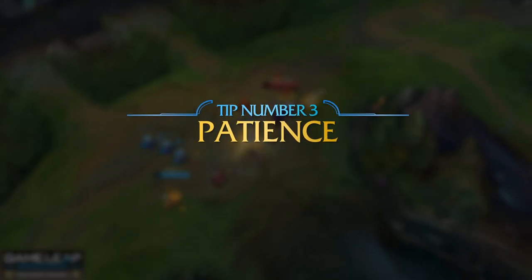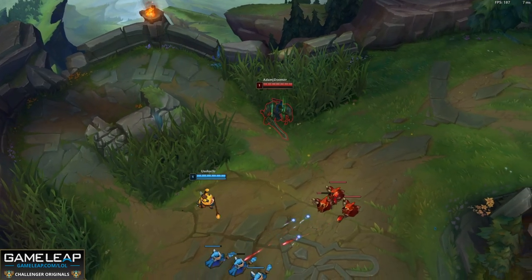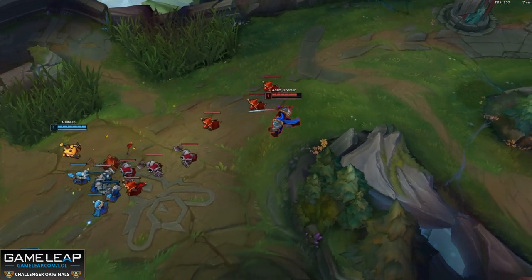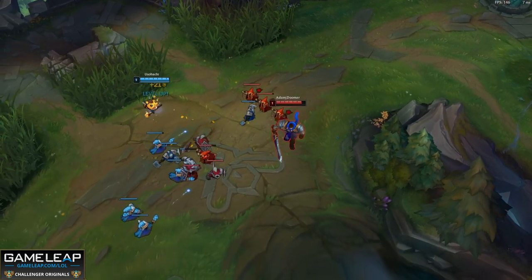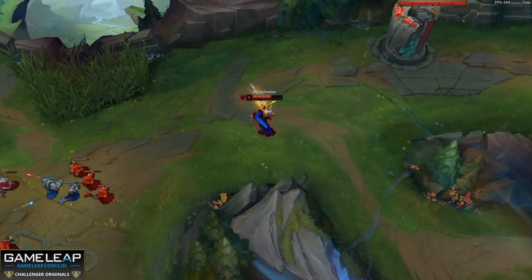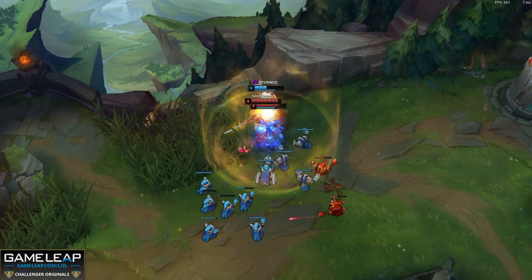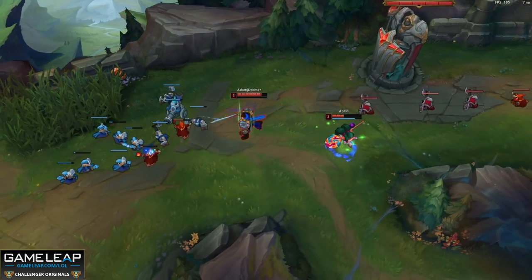Tip number 3 for playing against ranged champions is patience. We play League to have fun and test our limits, but we need to know when to test those limits. Doing it at level 1 as a Garen into a Teemo isn't going to end well. Ranged champions have chase potential — you may gap close as Garen, but you'll eventually run out of cooldowns and health as the ranged champion retaliates when you're running away. This often results from being impatient and trying to win the lane before it's started. Wait for that power spike and away you go.